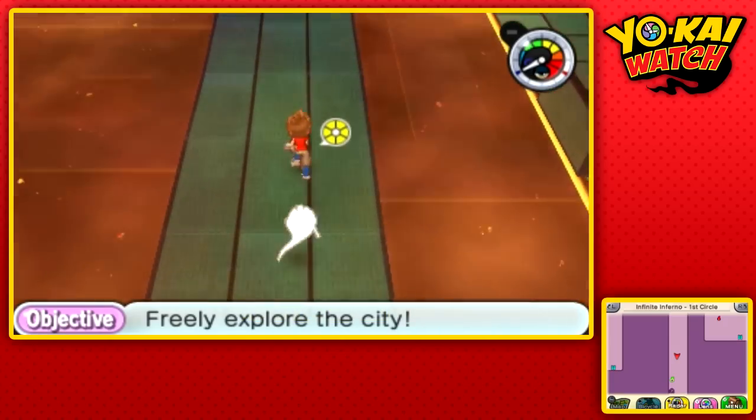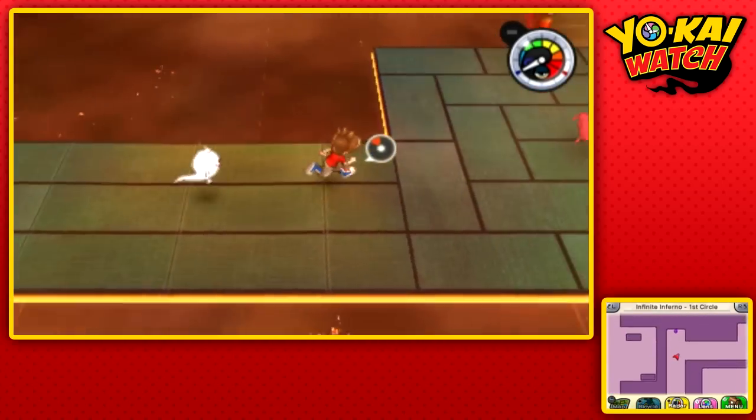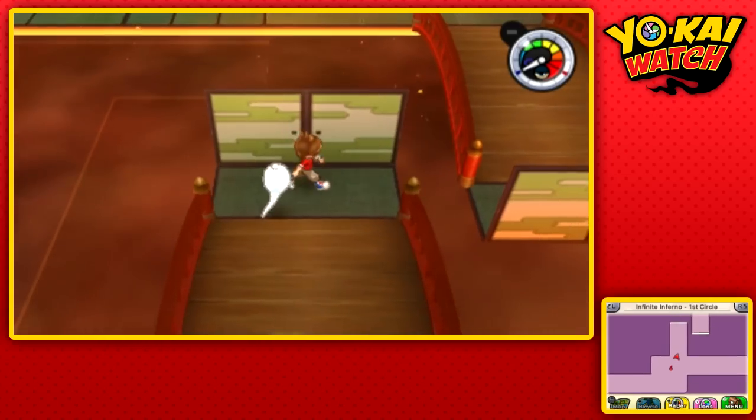The first step in obtaining this Yo-Kai is we need to go to the fourth floor of the Infinite Inferno. So let's go do that right now.